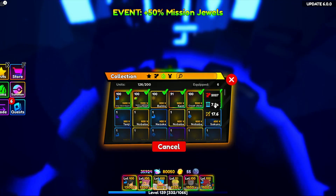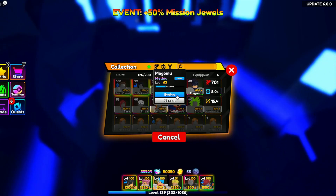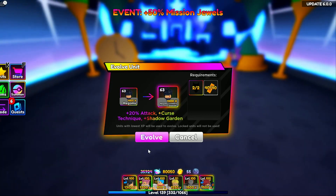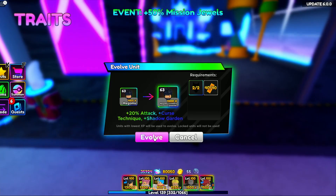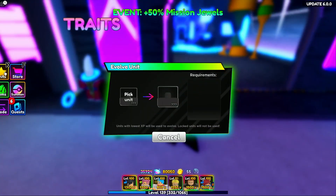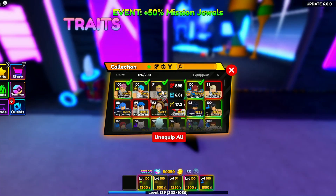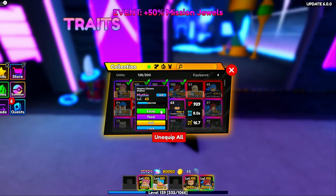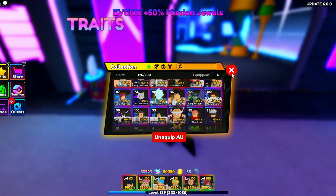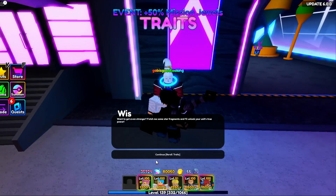Let's get right into this — evolve Megumi! He's called Megumu in this game. When you evolve him, he gains plus 20 attack, plus Curse Technique, and finally plus Shadow Garden. Here we are: Megumu Chimera Shadow. He has brand new markings on his face, which is pretty nice. Let's unequip Kent and equip Megumu — the brand new mythic unit in Update 6 of Jujutsu Kaisen.